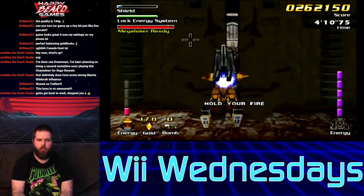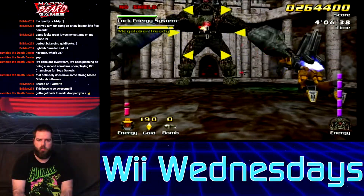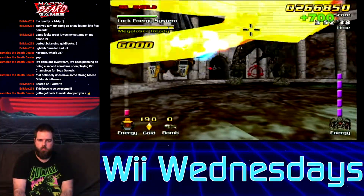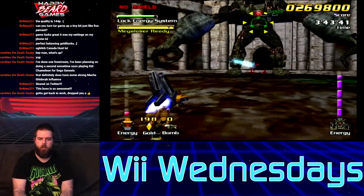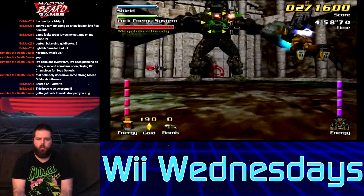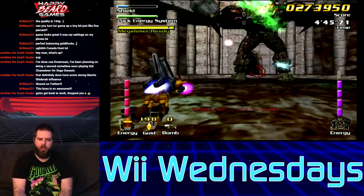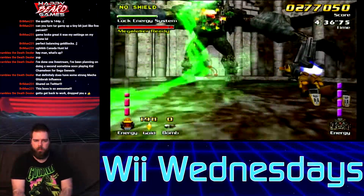We got a giant Rancor-looking thing with lasers. I don't have any bombs for this boss fight — I didn't pick up any bombs. There's gotta be a better way to dodge. Wait, maybe it's swinging — oh, it is swinging. I don't like that you swing the nunchuck to dodge. So I'm moving with the thumbstick on the nunchuck, and then I gotta do that to roll and dodge. There's gotta be a way to dodge, and there is, but it's a pain in the butt to do that roll thing.